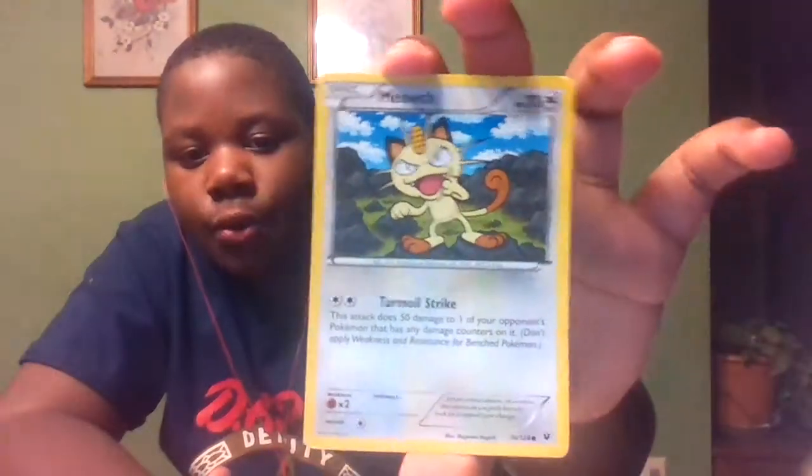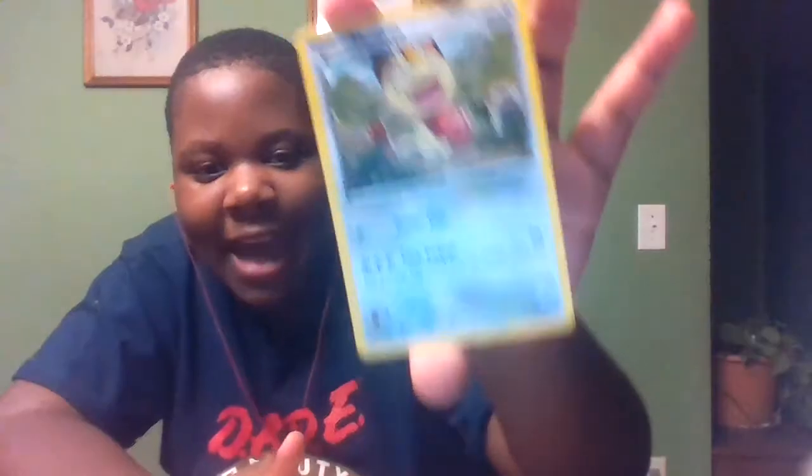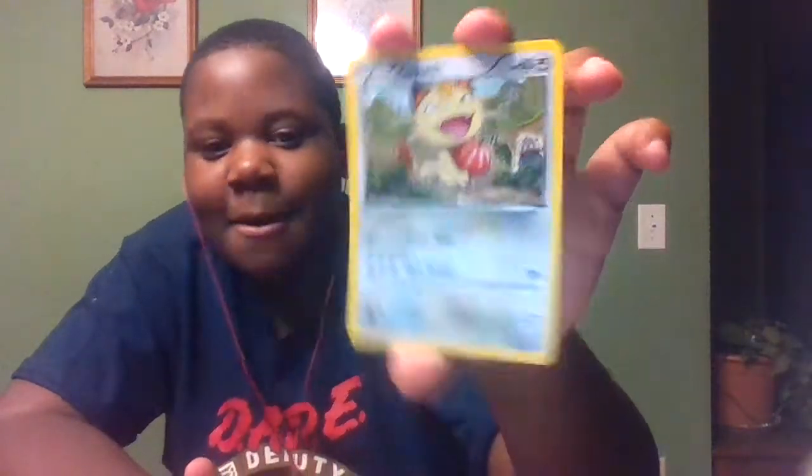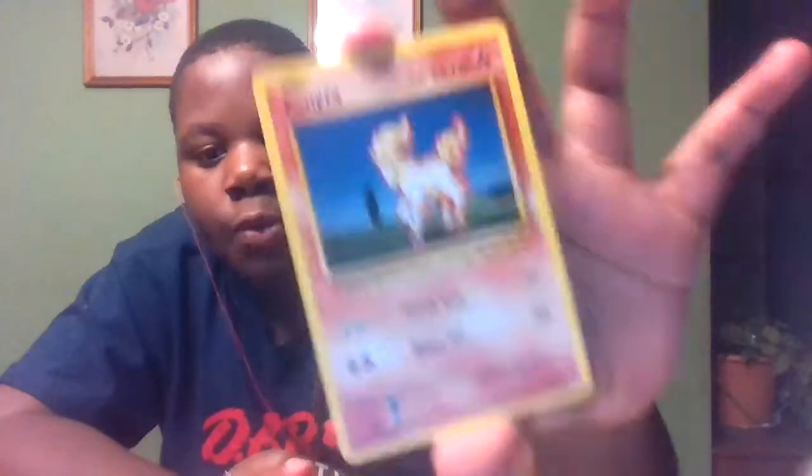I just called Farfetch'd 'the bird with celery' when it got me through most of my XY adventure. Next up is Meowth. Past Meowth is Cliff Key, and after Cliff Key is another Meowth — more Meowth, hooray! Next is Ponyta. Some Justin, I'm looking at you — you're probably cursing me out behind the screen saying it's Ponyta.